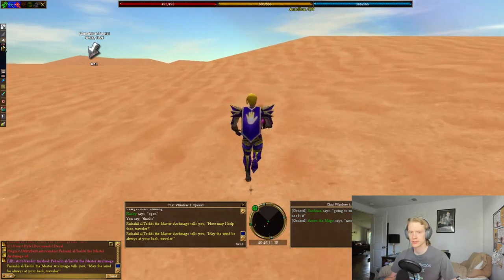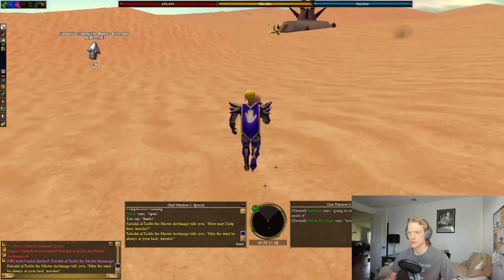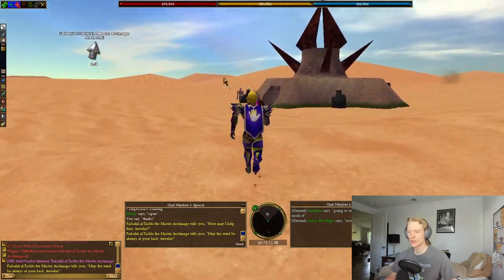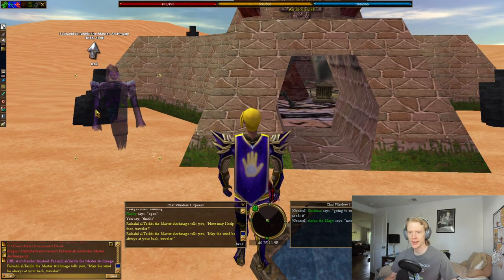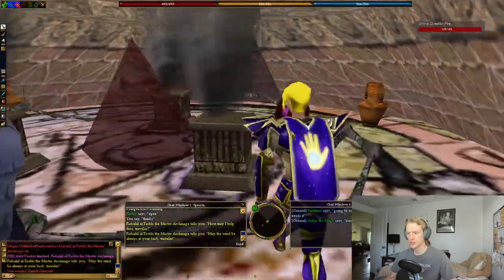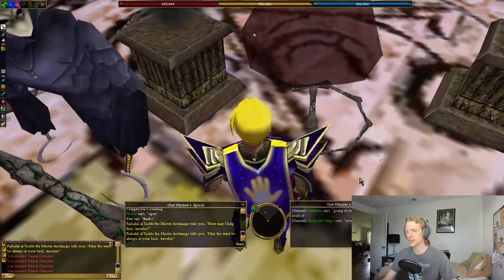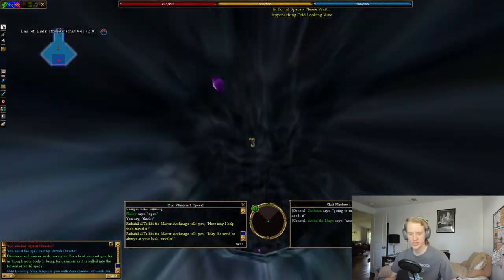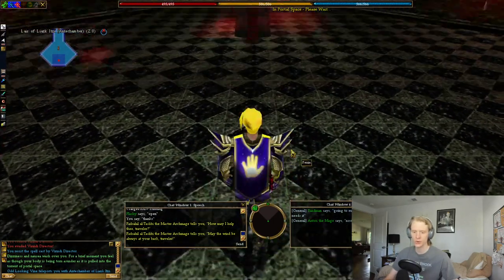We'll head back to the entrance to the temple. Now you have to be careful because the Watcher of the Dead will portal you for one of the Clutch of Kings quests, so you cannot talk to the Watcher of the Dead. You have to go inside, ignore the Verindy that's attacking you, and then use this odd looking vine that's on the ground. It will portal you.